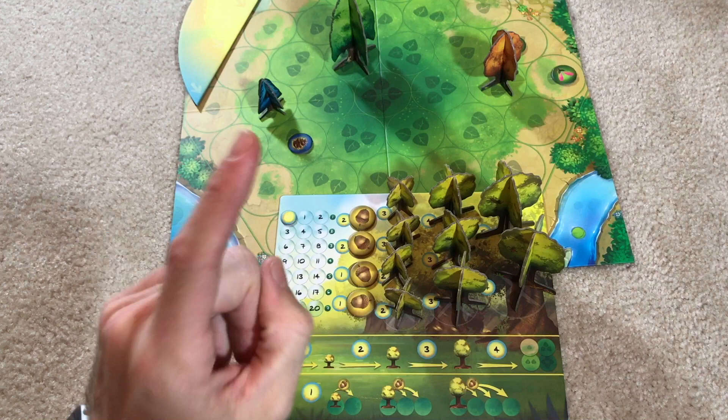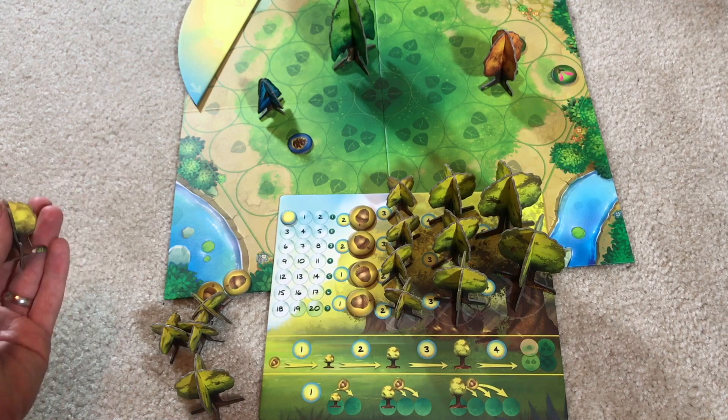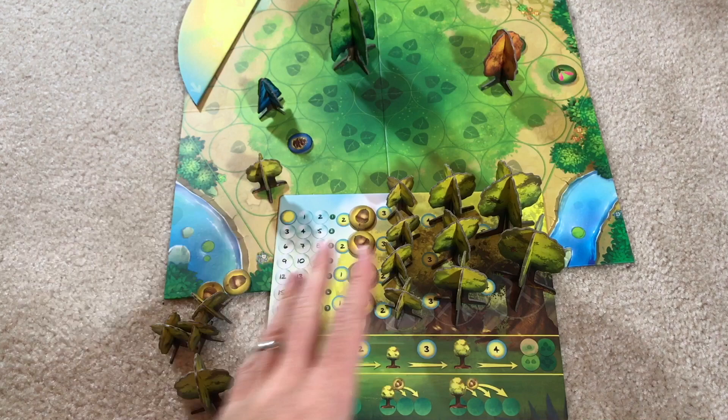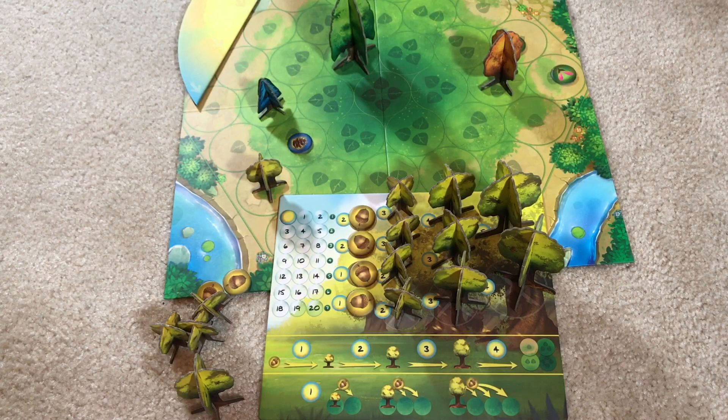Obviously the first thing people do when they see Photosynthesis is stop and look at the components. But if the components are not enough to sell the game, you've got to look at how the game plays. First of all, everyone starts by putting one of their smallest trees on one of the outside spaces with a one-seed marker on the edge of the board. Everyone gets a unique player board, also themed to match your tree style — my goodness, that was a brilliant idea.